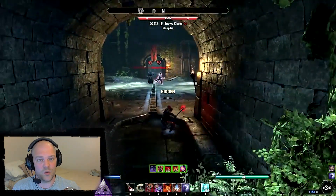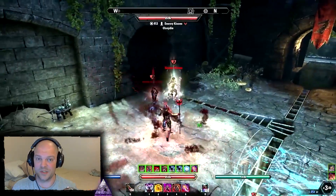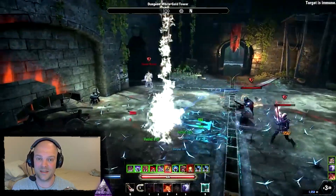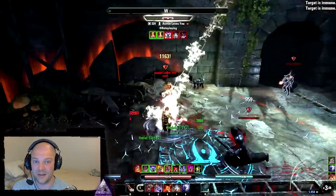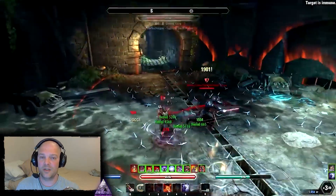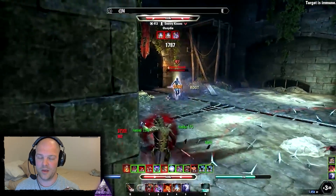The second change is to the recovery passive. Right now on live it gives you 25%, and on the PTS it gives you 15%, so you're losing 10% recovery. That's a big amount — that can be a lot. So not only do things cost more, but you have less recovery to work with.